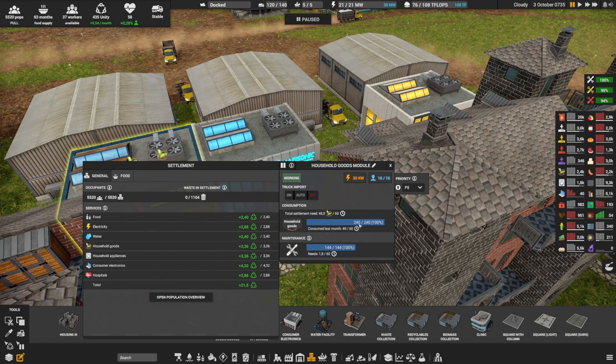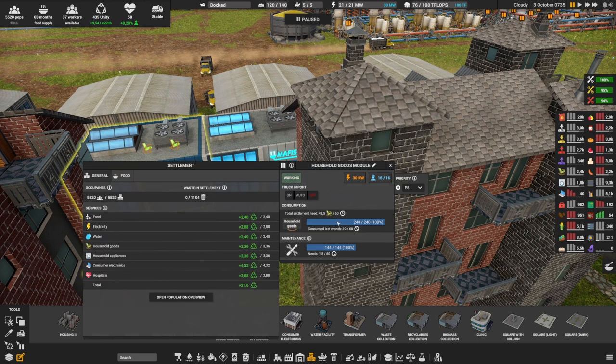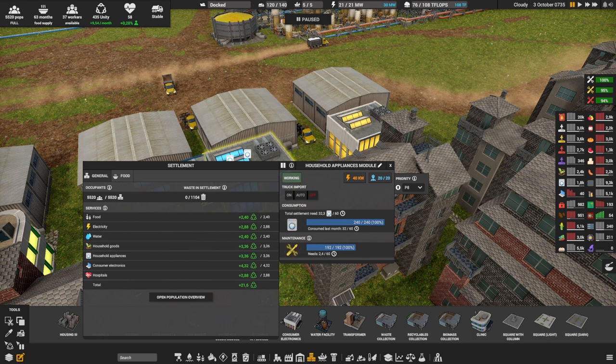Each module has a built-in storage of 240, which isn't huge but is useful, so you may not even need to build a separate storage next to it. I've built one feeding into it with a 'keep full' setting, and you can set alerts — for example, notify me if it's below 25. You can see the unity output: here I'm getting the full 3.36 unity. I'll need 32.3 for appliances with maintenance level 2, and 16.2 with maintenance level 3. Consumer electronics give 4.32 unity — quite a lot.